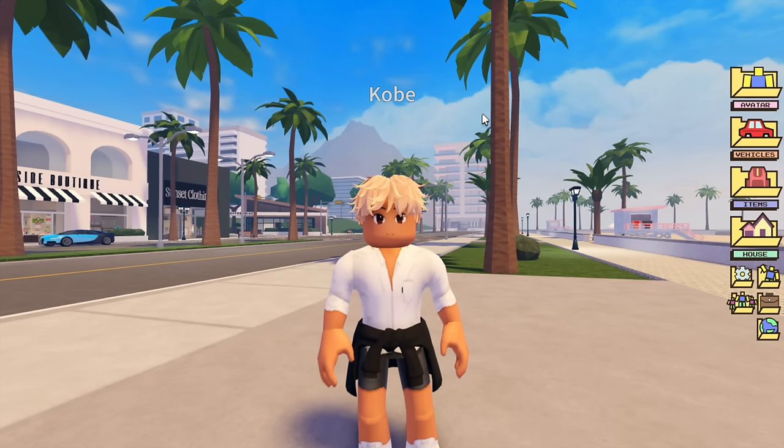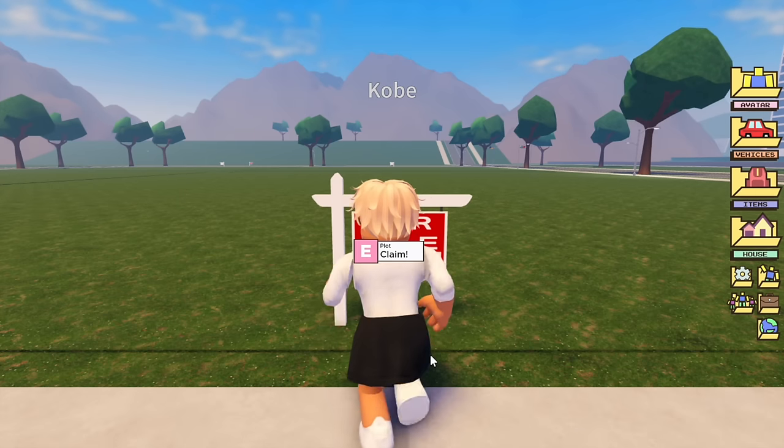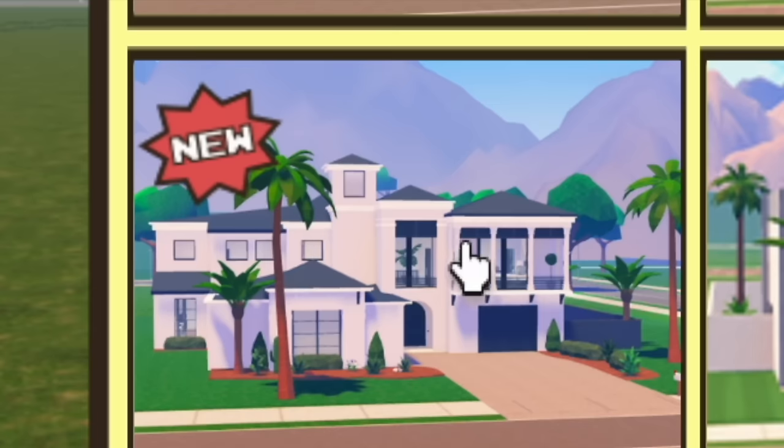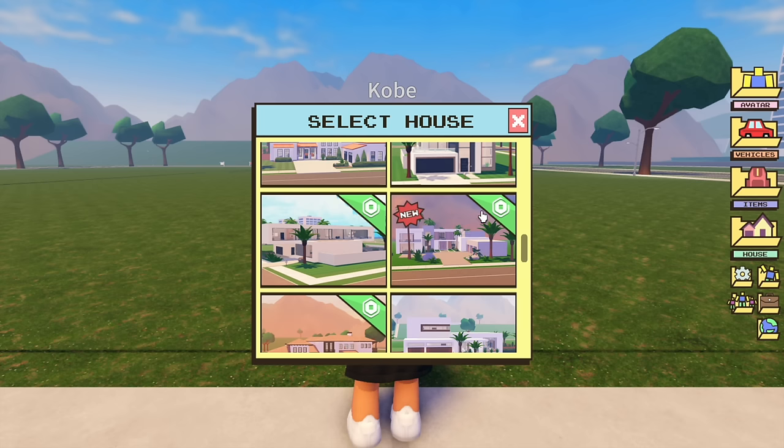I'm going to click on 'House,' then go to 'Houses Spawn,' and then we will select the house. Like I said, there are two houses — this is the first one, it's a free house, and the second one is this Master Villa, which is part of the game pass, so you have to buy that with Robux.